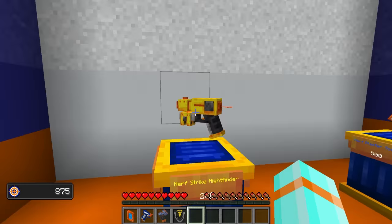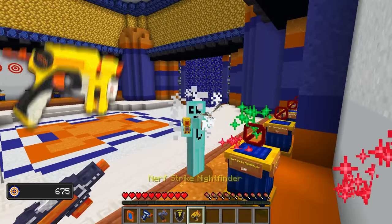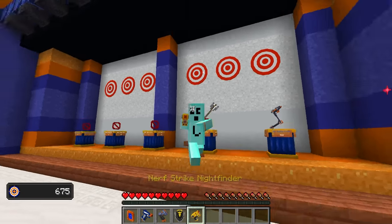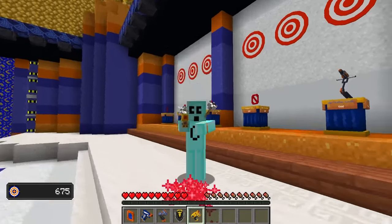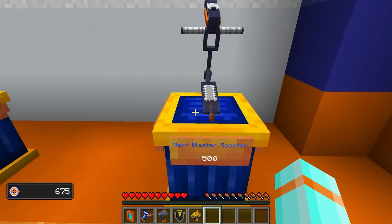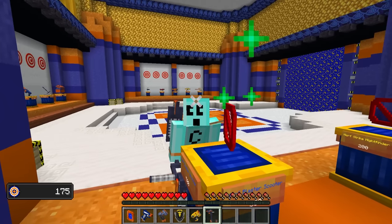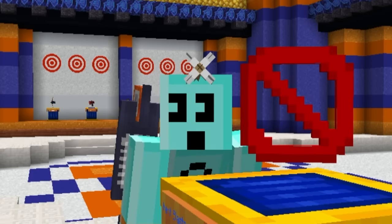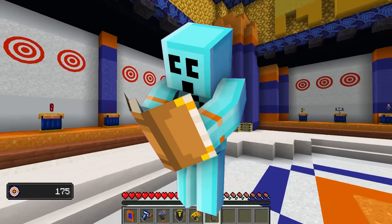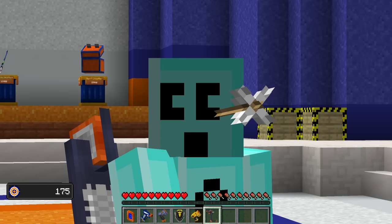All right, let's see what else we can buy, shall we? A nice shiny brand new Nerf Strike Night Finder — not a nerdfighter. It fights all those nerds. We can also afford the Nerf Blaster Scooter. Wow, I need to go back to school. Let me just adjust my eyes real quick. Nerf Blaster Scooter. One day I will learn how to read. Don't blame me for reading wrong — I have a literal arrow inside of my eyeball.